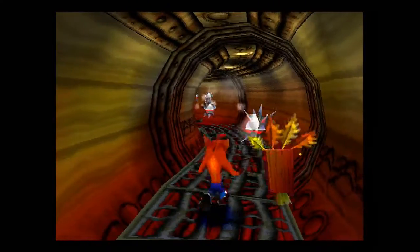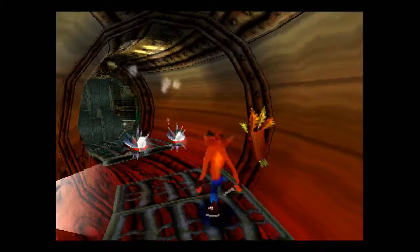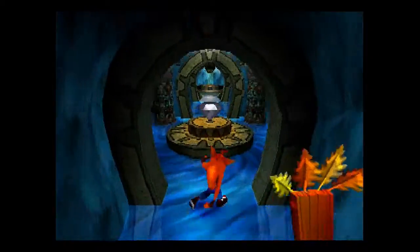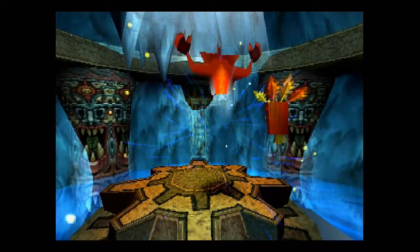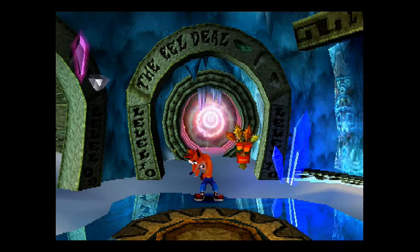We also have these spiky robots — none of your attacks can hurt them, so just avoid them. Almost slipped there, and right before the exit too — that would have been just embarrassing. But there we go — we got all three treasures out of that room.